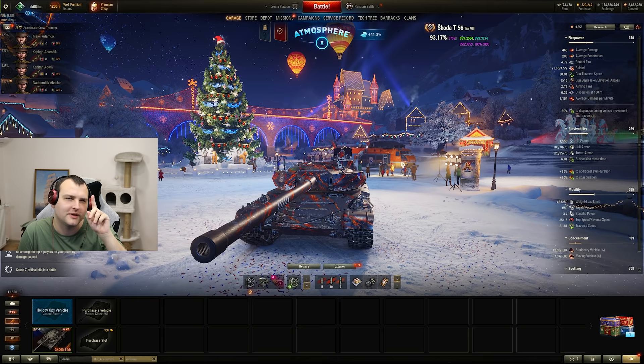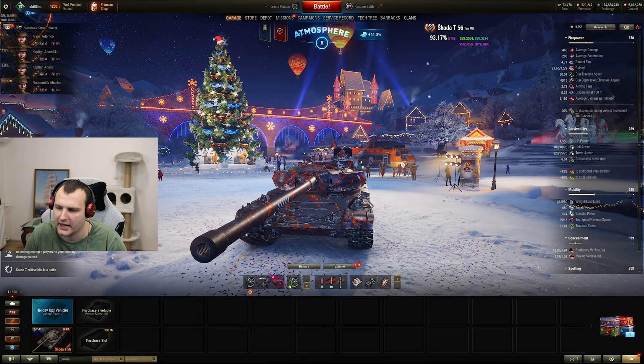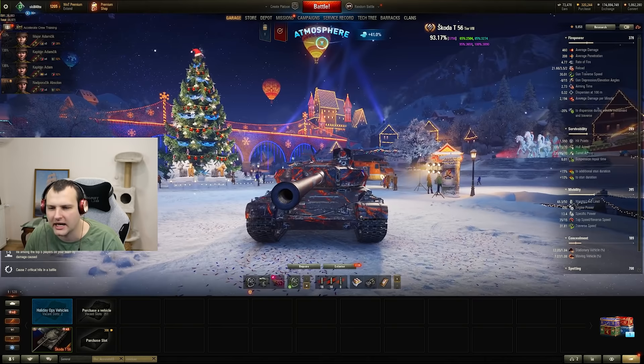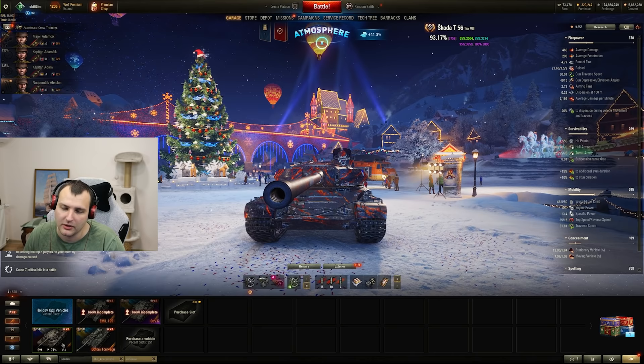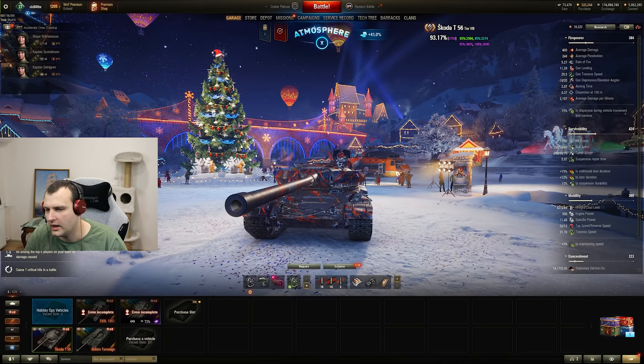Good day fellas, I hope you are ready for your daily dose of skill. Today we are going to play with one of the best tanks in the game in my opinion, one of the strongest tanks in the game — the Škoda T56. This is the tank which you could get if you are up for gambling in the loot boxes, but I hope Wargaming is going to sell that tank one day. I must admit, I do not understand what kind of gentlemen are responsible for balance in this game when in one hand we have Škoda and in the other hand we have the Tornwagen.